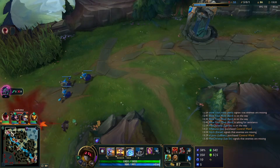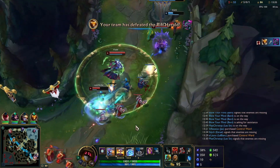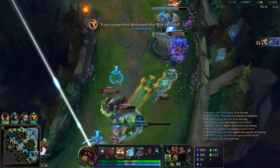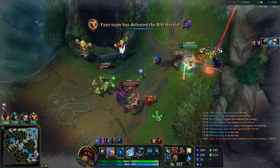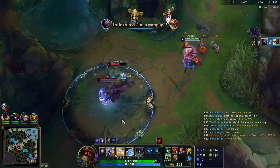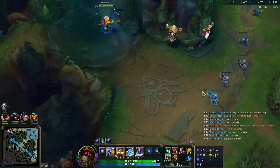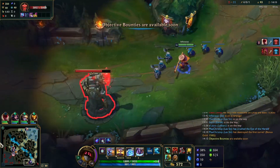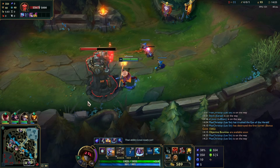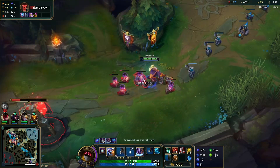They're making a play on our Ezreal bot. I'm looking to TP in case they push too hard — I wait, they keep pushing, so I TP in. I go over and bonk the Rammus to secure the kill, then try to jump onto Sona but they're out of range. I could have jumped onto their bot lane first instead of going for Rammus, but I didn't want Sona to instant ult me as a disengage and let Rammus get away. Getting zero kills there would have been super sad, so I just went for the secured kill.